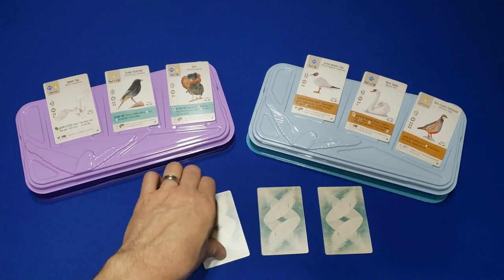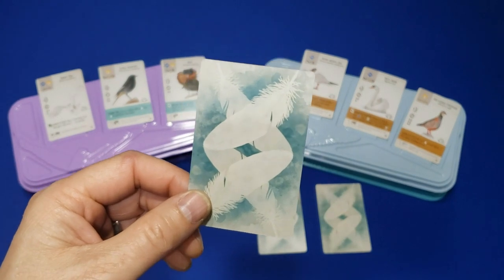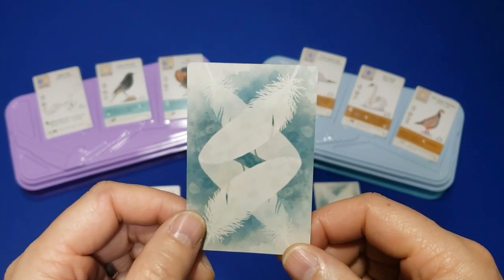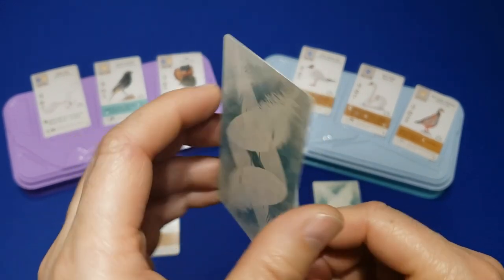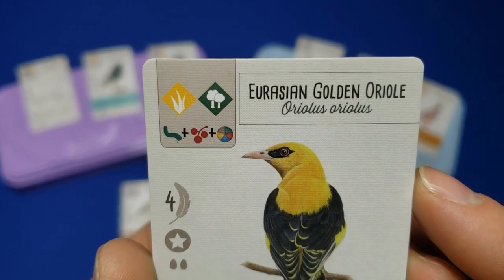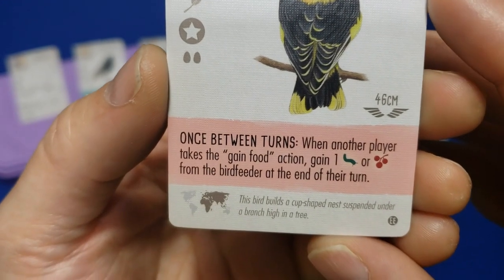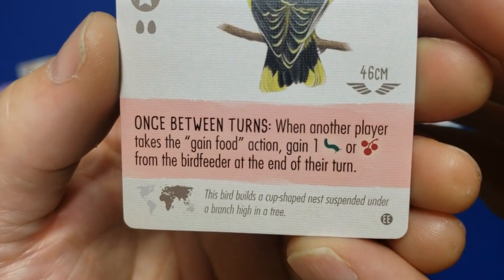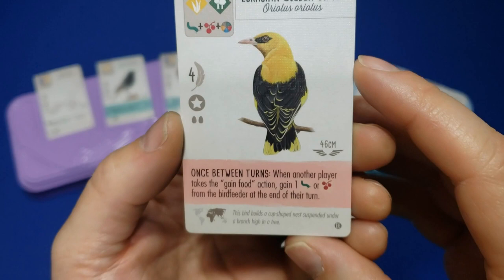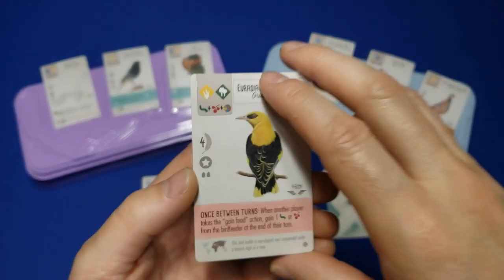I'll switch gears — I was tossing up the Eurasian Nuthatch, which lets you cash grain and use it as food, but instead I'm choosing the Eurasian Golden Oriole. It's a balanced bird with a three food cost, two habitats, and a star power. It only holds 2 eggs, but it's got the power to gain an invertebrate, worms, or berries from the bird feeder when an opponent takes food. That's a nice passive income of food, and there's often one or the other of those in the bird feeder, so I think this could be a really good pick.